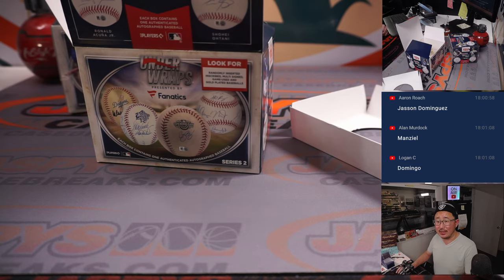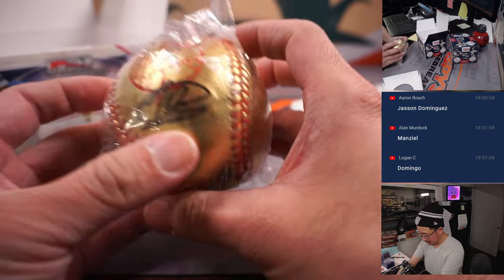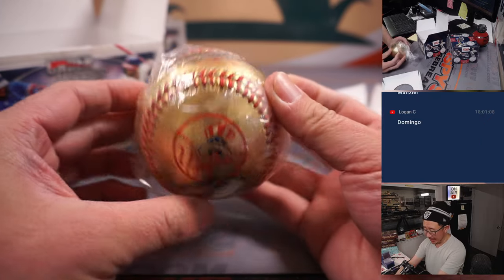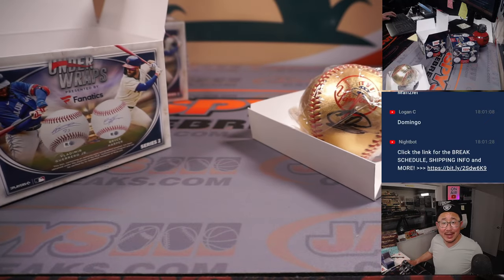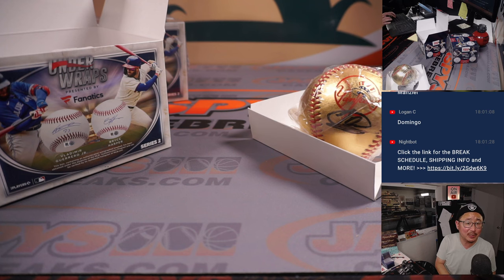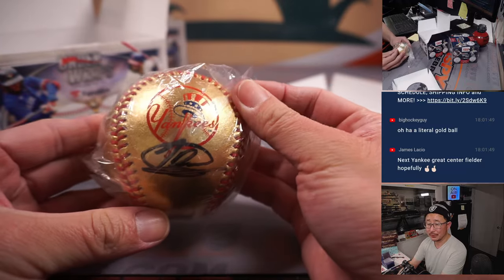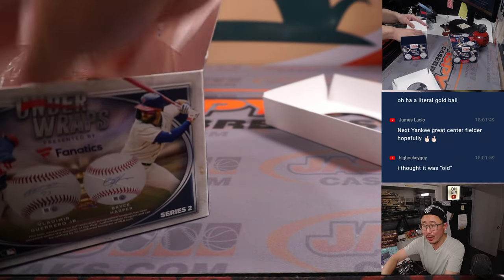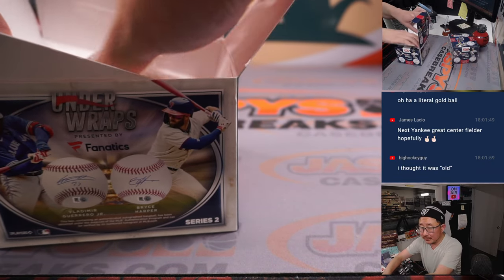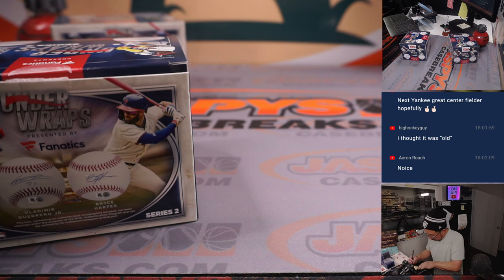Boggs has got it — Jason Dominguez, the Martian. He homered in his spring debut. Got the Yankees logo on the gold baseball — that's awesome. Aaron Roach got randomized Jason Dominguez; you get the gold Jason Dominguez baseball. Literally a gold ball — they're pretty rare in this set. They're gold balls, not old balls. Let me get this written down. The A names: Adam and then Aaron.